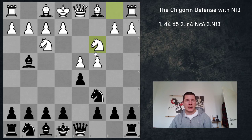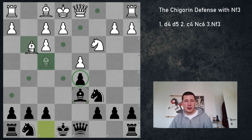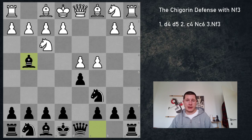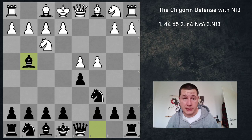So again, after Nf3, Bg4, Nc3, black needs to be careful not to do anything too risky. Play e6, play a normal move, accept a more quiet position. After cxd5, exd5, Bf4 — best square for the bishop — I think the best is to take and then play Bd6. This pawn should not be taken — it leads to an equal position. So Bg3, Ng7, and you play. I would say that if you play the Chigorin after Bg4, you are definitely more afraid of cxd5 than you are of Nc3 if you know all the tricks and traps. Thank you for watching — stay tuned for more Chigorin content.